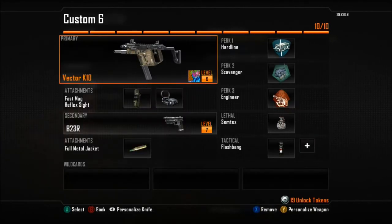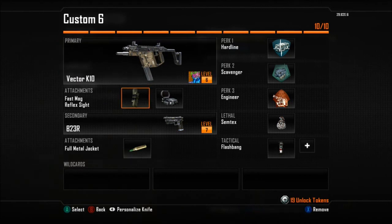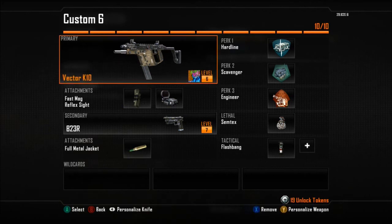Next is Custom 6, and I've been beasting it up lately — I'm gonna upload a gameplay later about me beasting it up with ZJ Chronic. He went 26 and 3, I went 26 and 6, or 23 and 6, somewhere around there. Vector K10 with Fast Mag and Reflex Sight. B23R with Full Metal Jacket. Flash Bang, Semtex, Engineer, Scavenger, and Hardline.